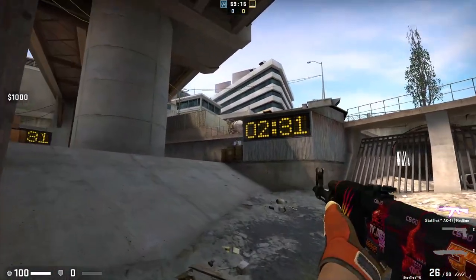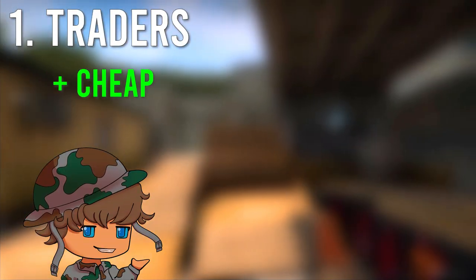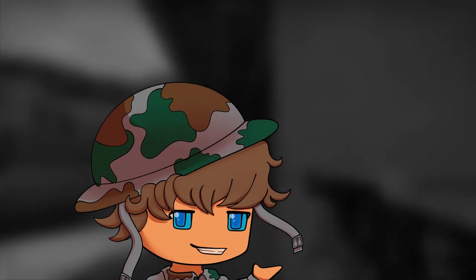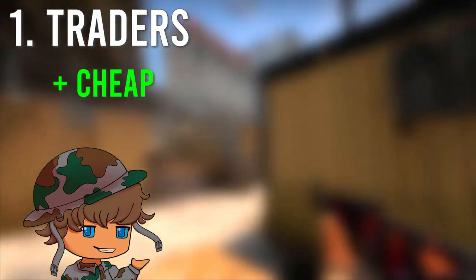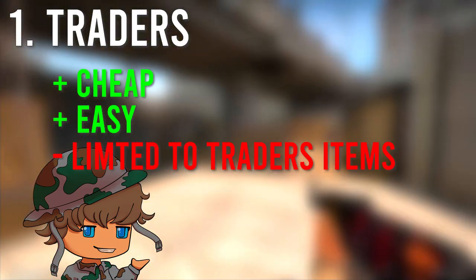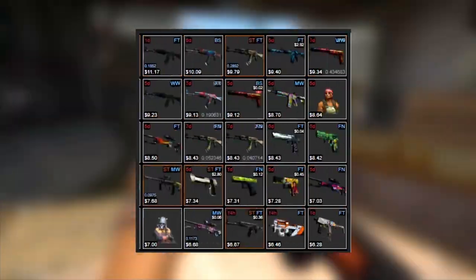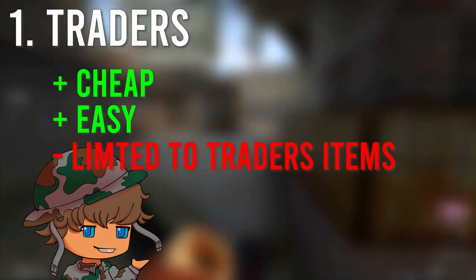If you want to exchange them, you have different possibilities. First and best: traders. Comparably cheap — I only take a fee starting at 2.5% — and comparably easy, but you are always limited to what the trader has. With traders normally having an inventory of $30 to $500,000, you will mostly find something you like.